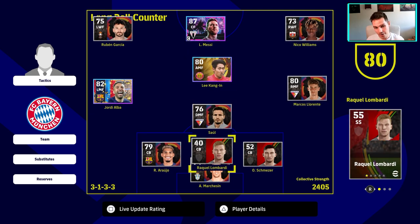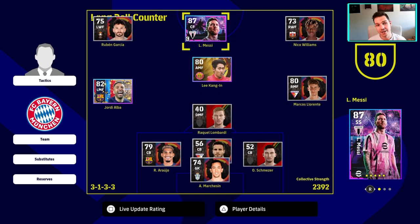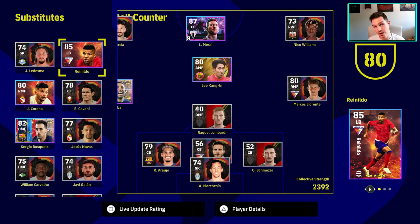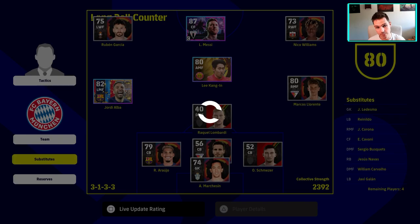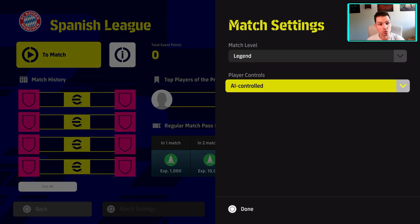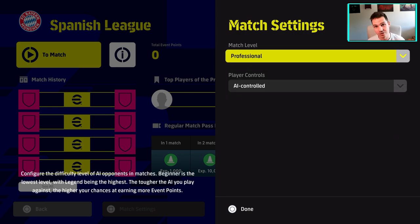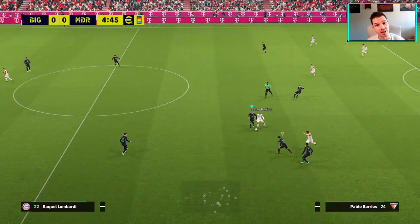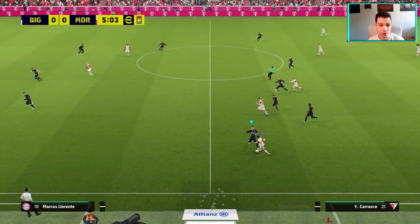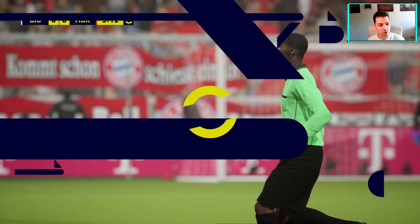I will show you a better method in the next video if you're looking to train up players you want to keep in your squad. But for this one, this is a really good way to just get rid of a lot of deadwood in preparation for eFootball 2024. We also have in this video showing you how to clear the agents and clear these bonuses every week while this campaign is on.